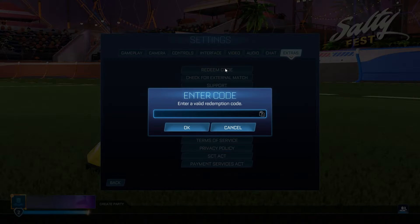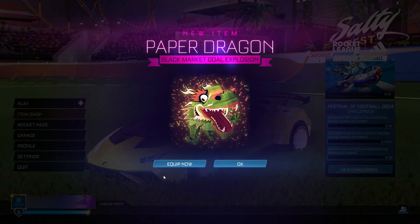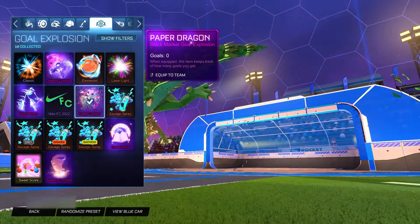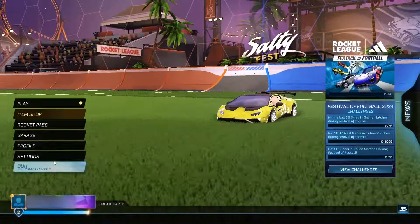Let's jump straight into the fifth code, which is going to be even crazier. The code is going to be 'paper,' and that is going to give you guys the Paper Dragon Gold Explosion for completely free here in Season 15 — which is just absolutely insane. Three, two, one, and BOOM! The Paper Dragon Gold Explosion, just like that. And the next one is going to be even more insane, I promise you.